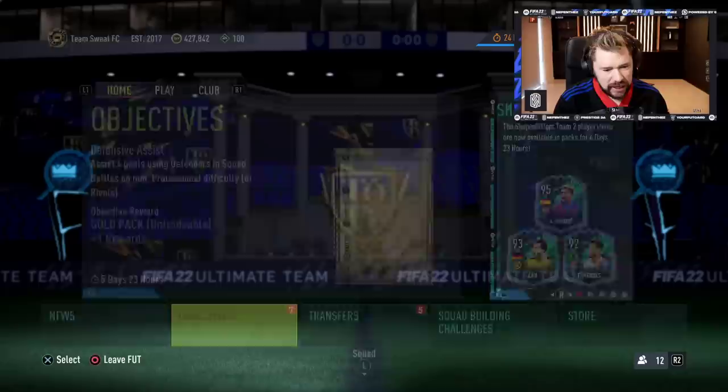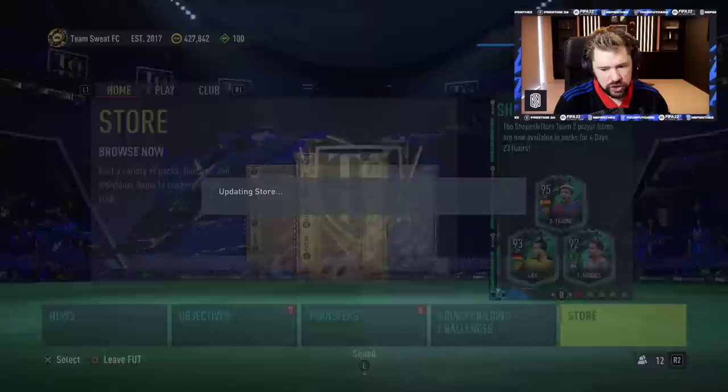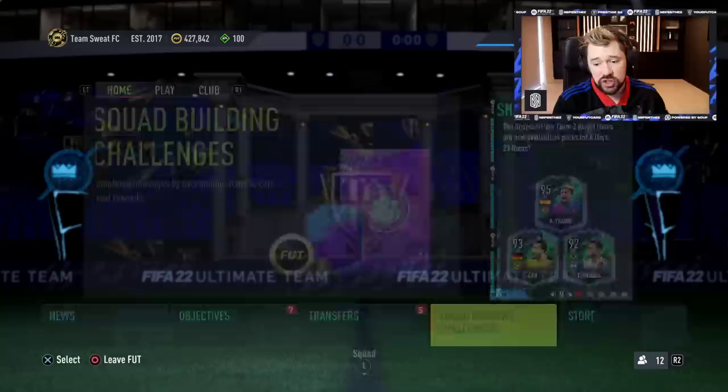Let's have a look at objectives first and foremost. So it's just Delaney, the Shapeshifter cup and nothing new. Nothing there in milestones. And how about the store for today? Any cool promo packs today? Nothing new, man. I enjoyed it when they did like real specific Team of the Season packs and things like that.